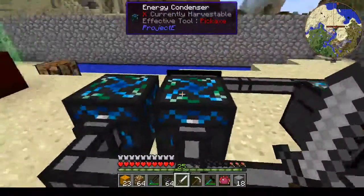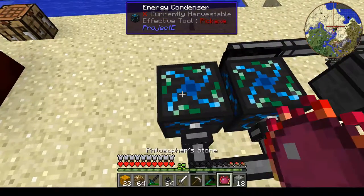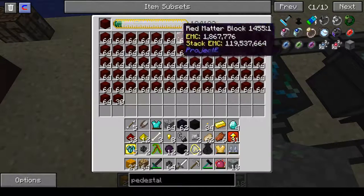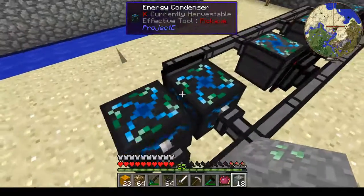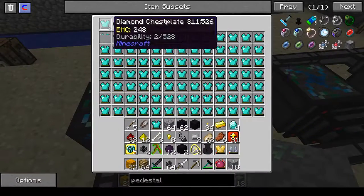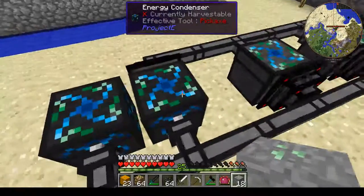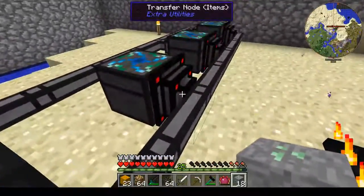Put that together. The energy condenser to the far left is going to produce a block — this is where you're going to dump all your energy. This one is going to have damaged diamond chest plates, as low durability as you can go, coming in this one here. And then you filter it out using the transfer nodes.